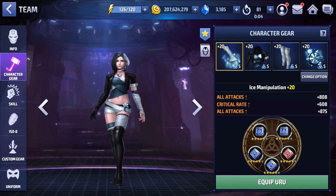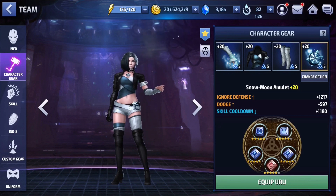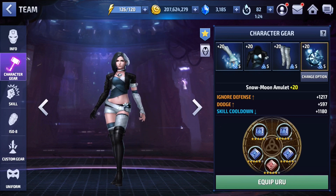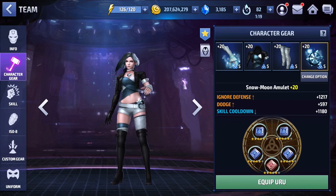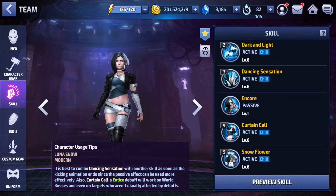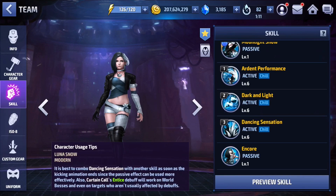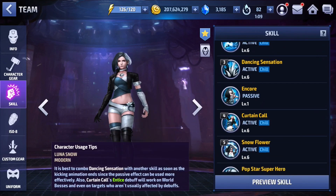Obviously everything is at 20 because she's at Tier 2, and I have two energy attack, two critical damage, and one critical rate on every single slot. The fourth gear slot is rolled for skill cooldown to make sure I get that capped off. Everything else I'll be working slowly towards the cap over time. As for the skills, everything is at six, and the rotation I'm going to use is something like 5 into 2 into 3 into 1 into 4, then back into 5.